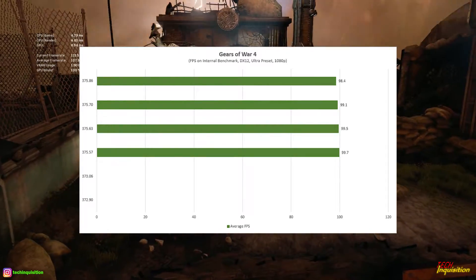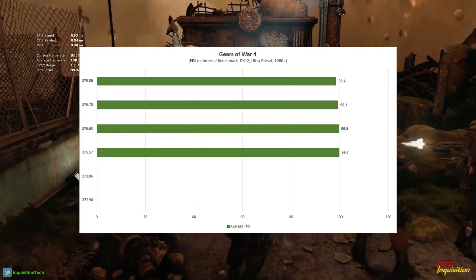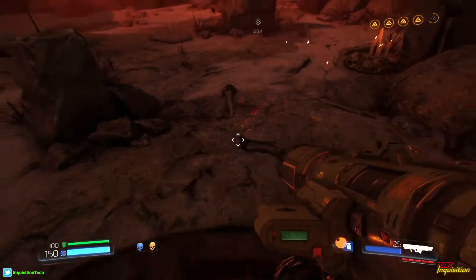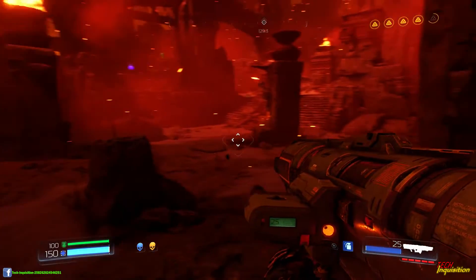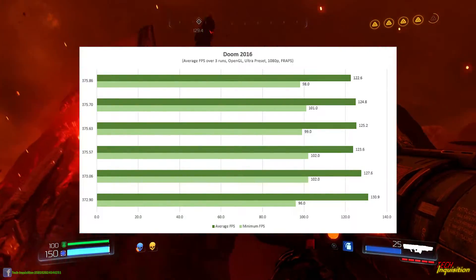Gears of War 4: same performance, nothing new — a little bit down maybe, but nothing major. Doom OpenGL: lovely, same. Vulkan seems to be slightly up, which I'm not sure about.